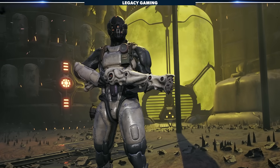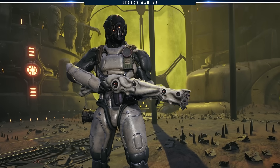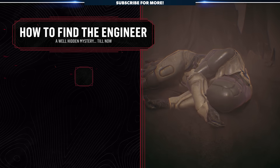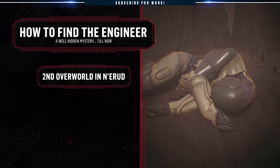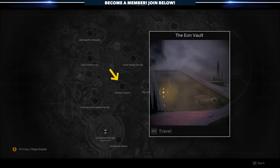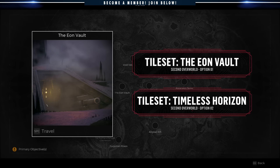Unlocking this class is rather simple, if you know where to look. No amount of data mining can help you when it comes to discovering the biggest secrets the game has to offer, and lucky for you, we were on the hunt. To unlock the Engineer archetype, you first need to reach the second overworld in a N'erud playthrough — that is, the second outdoor tileset in the world. For us, that was Eon's Vault, but we know for a fact that this secret spawns on the second overworld no matter what.